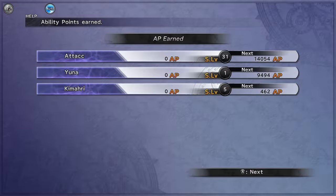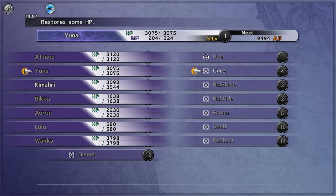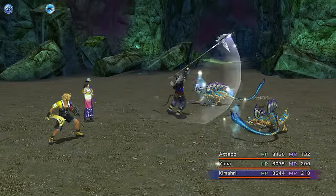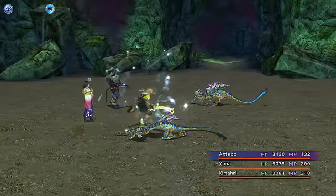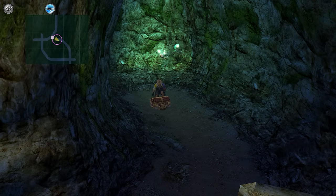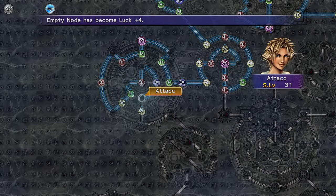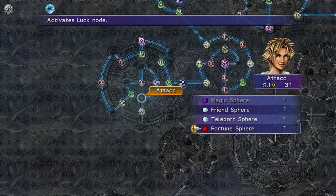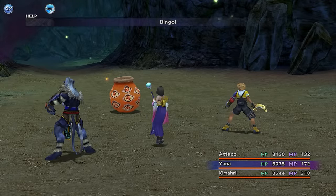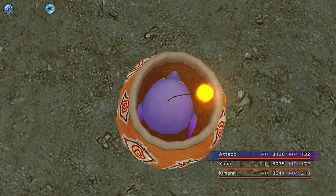I thought about grinding for a no-encounters armor from ghosts, but ultimately I decided against it. I felt confident enough to take on Gagazette without no encounters. So while I was in here I kind of hoped I'd get lucky, but I never ended up getting one. I made it all the way to the end of Sunken Cave. Thankfully, you only need four stamina tablets to customize an auto potion, so magic urns ended up being a very powerful farming method.